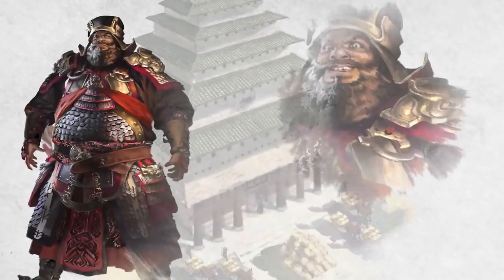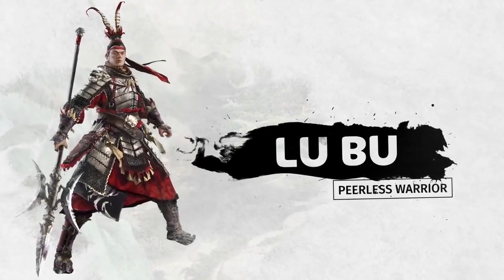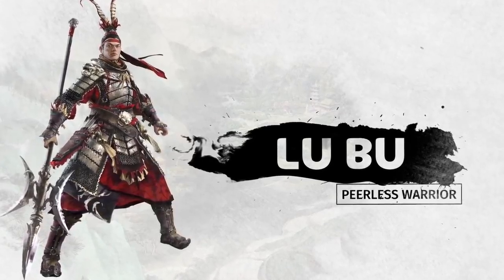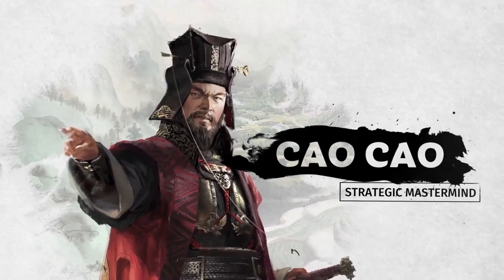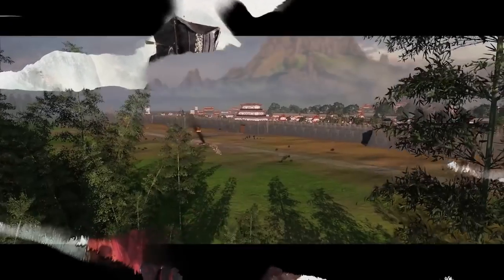The tyrant Dong Zhuo is long dead, murdered by his adoptive son Lu Bu. He's one of the greatest warriors of the period, who is now threatening to combine his strength with Wanshu and overwhelm all opposition. However, Lu Bu sits in Xu Province, isolated from his would-be ally. The legendary commander Cao Cao senses an opportunity to strike Lu Bu down before his strength becomes too great.